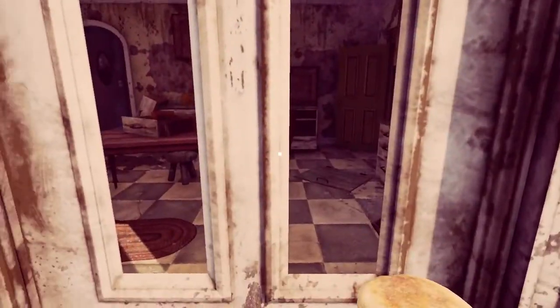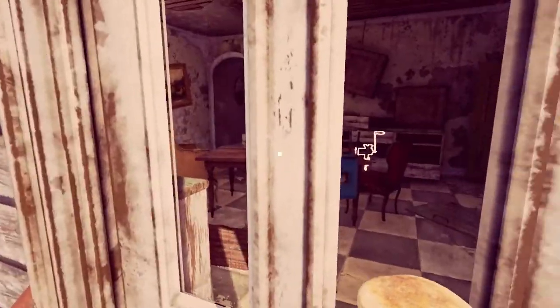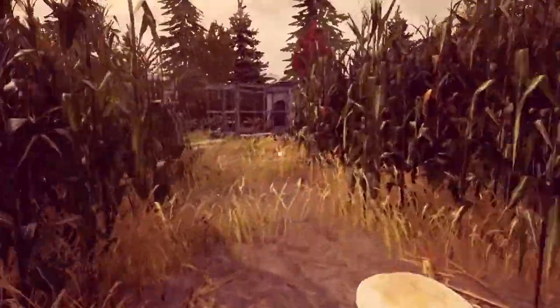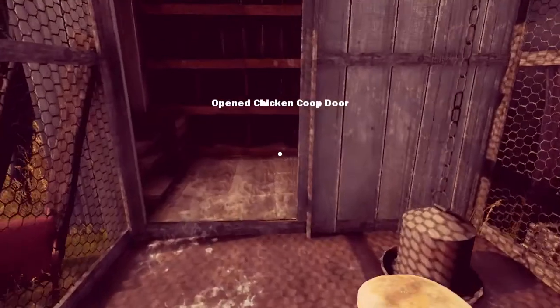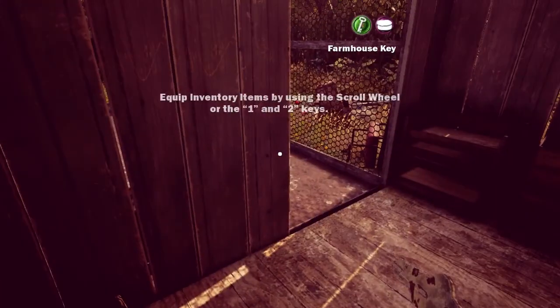I can grab more than one item. I see something in there — it's a meat grinder. I can almost click it. Alright, nothing for me back there. Let's go to the greenhouse, I guess. Open chicken coop. Oh, it's a chicken coop. Tomato, tomato. And Mr. Key. Alright.